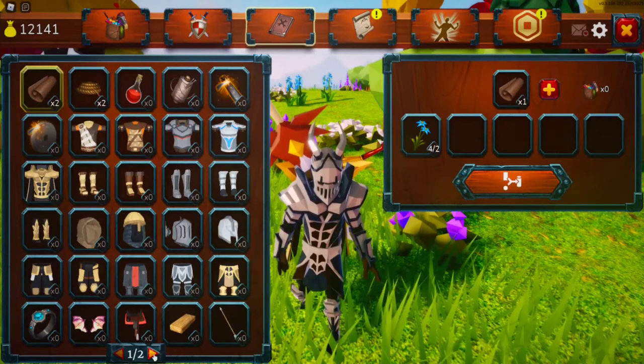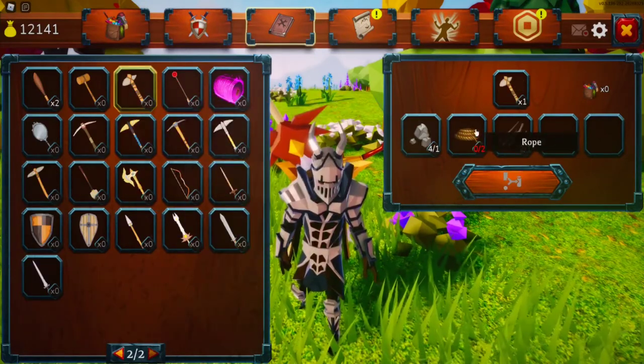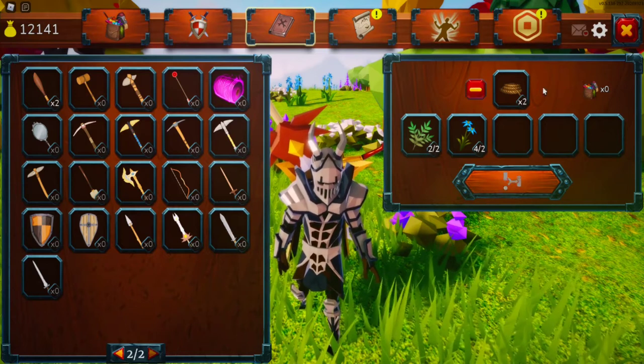Next, grab a piece of flint and collect a stick. Finally, craft your flint hatchet.